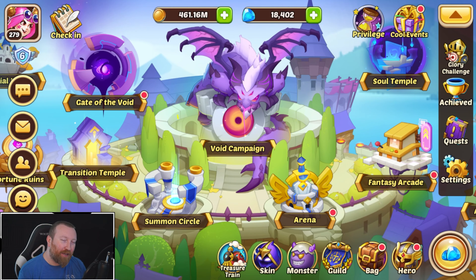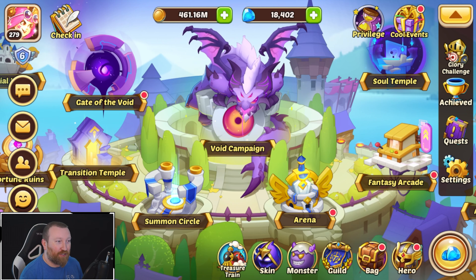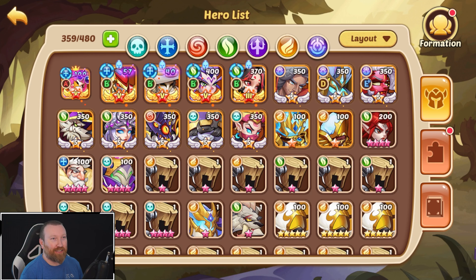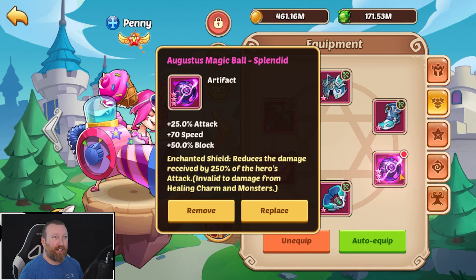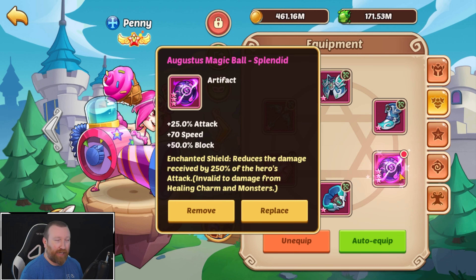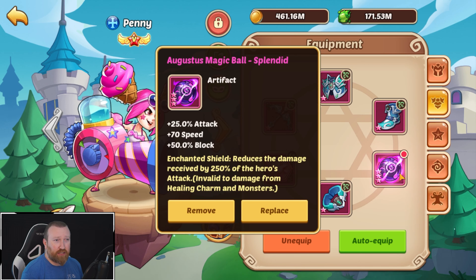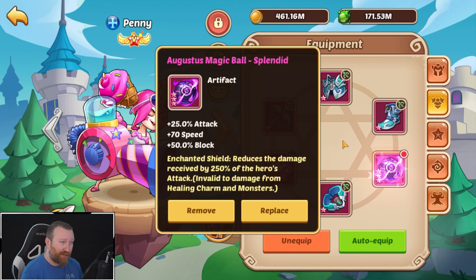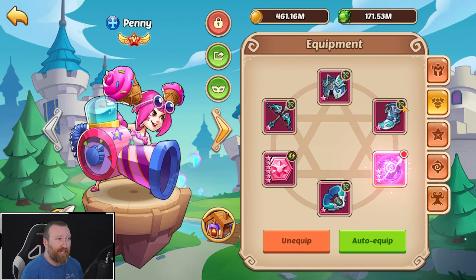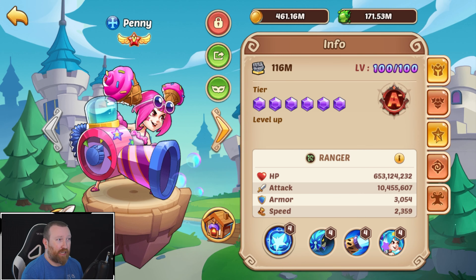What's up guys, Berrygame here back with some more Auto Heroes and today we're on the Penny account, the one that we enjoy so much jumping on and testing out. Turns out we've done a lot of testing offline and Augustus Magic Ball is just hands down the best artifact to run on Penny. Mainly because she does lack the crowd control, and this also gives her some speed and attack value on top of that, so it gives survivability, it gives speed, it gives a whole bunch of stuff.